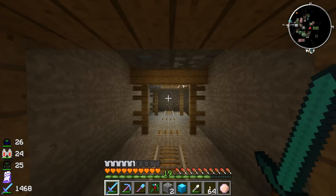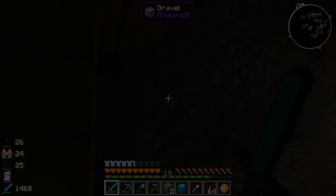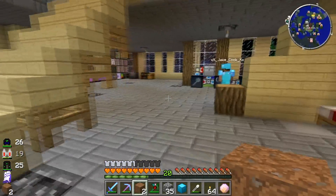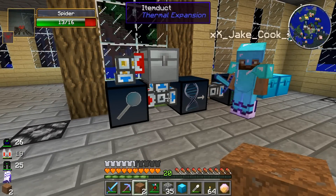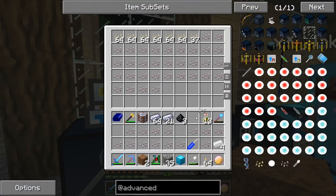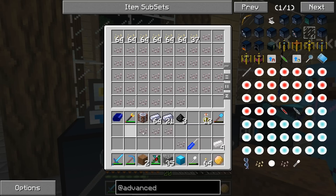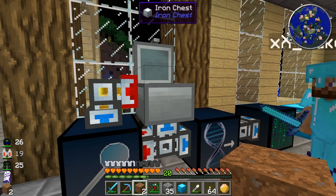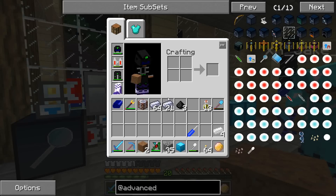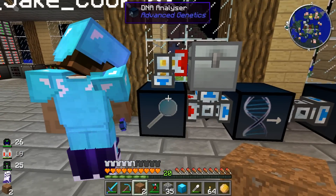All right, my potion of night vision has worn out so now I've got to find my way back up. Just take all of the skin cells you found and put them in that iron chest. If you want to empty your inventory really fast you can shift-space left-click, but it came back to me so I just did it manually. Now this chest feeds into the DNA analyzer.